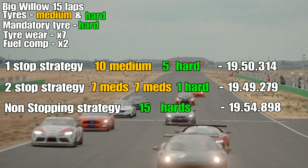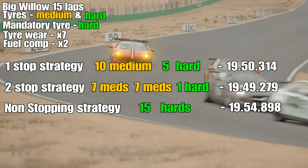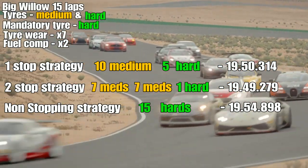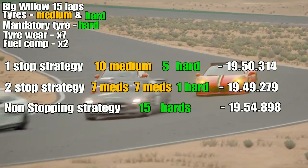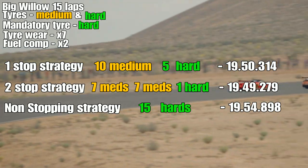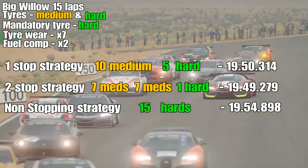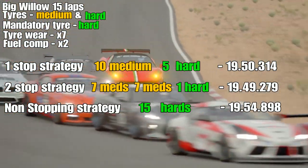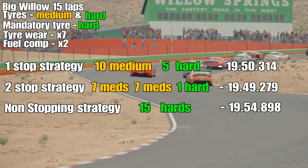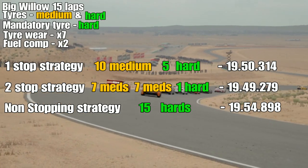Quick recap: 15 laps, medium and hard tyres available, treating the hard as mandatory, tyre rate at times 7, fuel at times 2. The one-stop - 10 laps mediums, 5 laps hards - came in at 19:58.3. You could also start on the hards, do four to six laps, then move to mediums, which could be slightly quicker but risks traffic problems from an early pit stop.